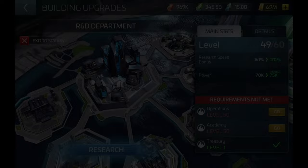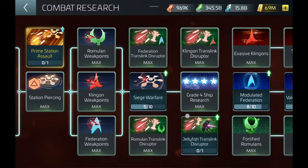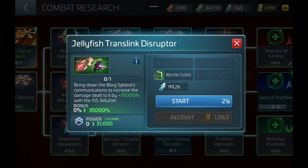Research is straightforward and found under the Combat section of the Research Trees. There are four researches you can activate: Federation Translink Disruptor, Klingon Translink Disruptor, Romulan Translink Disruptor, and the Jellyfish Translink Disruptor. These researches enable the Bedar-style buff for the ships of the respective research, granting 35,000 damage bonus against Borg Solo Armadas. These researches are critical to your success — make sure you do them.